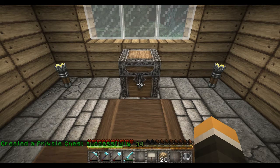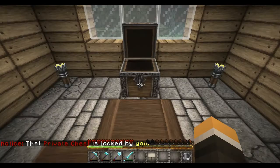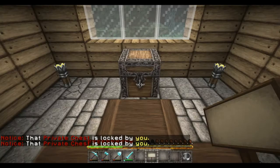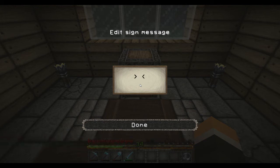Go ahead and set up a chest shop. Put a chest down with planks in it. You're gonna put a sign on the chest. Go ahead and skip the first line, go down to the second line — it's gonna be the item amount, how many you want to buy or sell at a time.